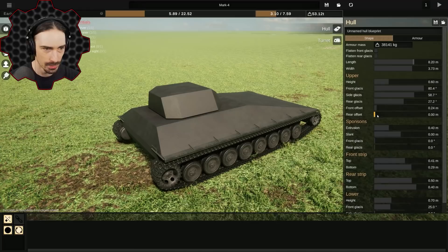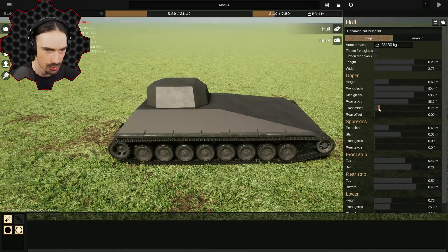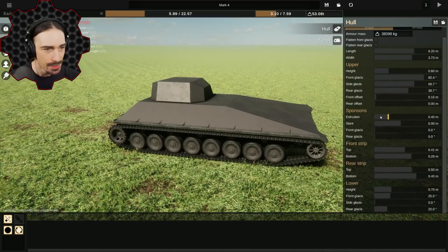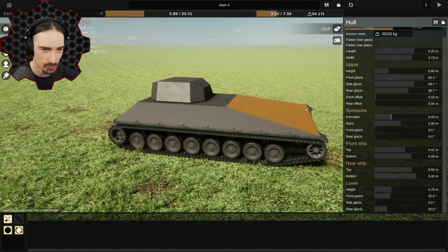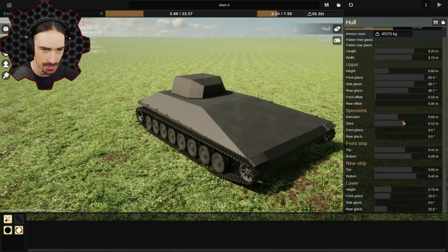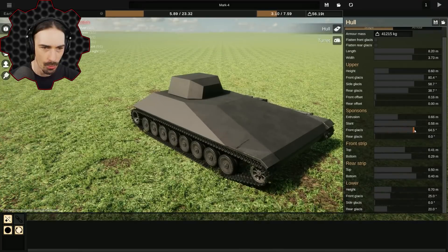I'll make the length a little bit longer so the rear can be a little more wedged as well. We're not really gonna get attacked from the rear likely, so I don't have to put too much wedge there. What are sponsons? There are words I've never even heard of here — sponsons, extrusion. Let's have these extrude a little bit more. There we go. Slant — oh that is interesting, we can make it even more wedge-like.